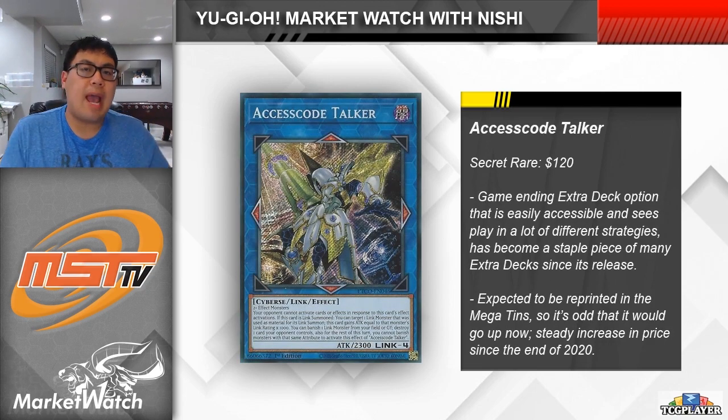Next up, let's talk about Access Code Talker. It is one of the strongest extra deck monsters in the game, able to blow up entire boards on its own without allowing your opponent a chance to respond, and it's also incredibly flexible when it comes to bringing it out. This card has been seeing increased play in extra decks over the last little while. Even though the card has always been good, it seemed like the card was being cut from people's lists because there wasn't enough room — it wasn't played in Shadal Invoked, which doesn't play that many link monsters, and people were preferring Borrow Sword Dragon in Dragonlink because it's a dragon.